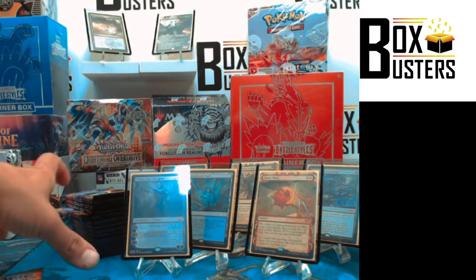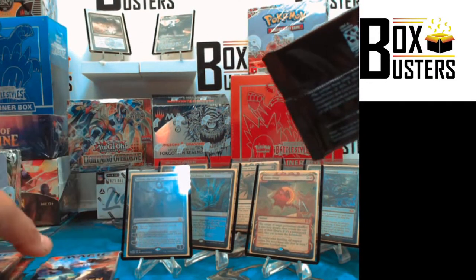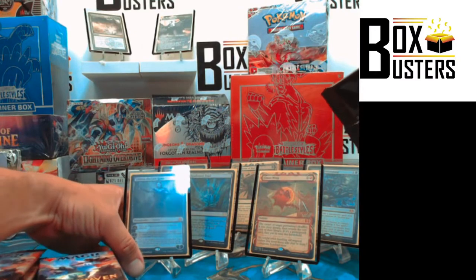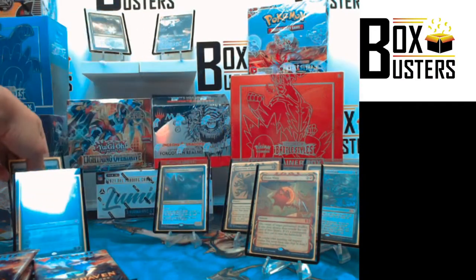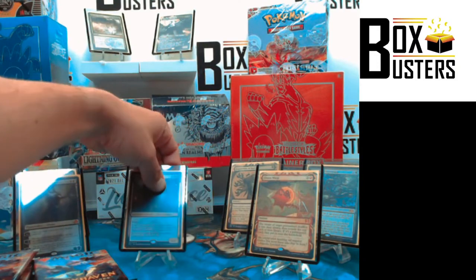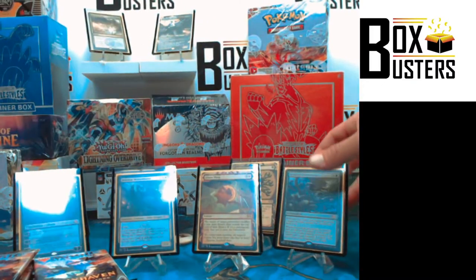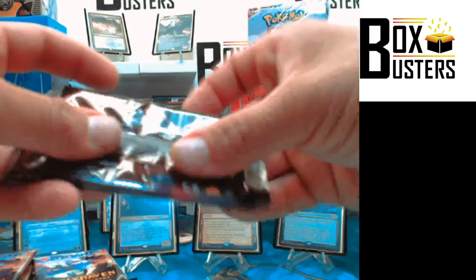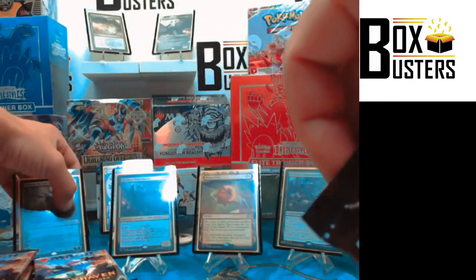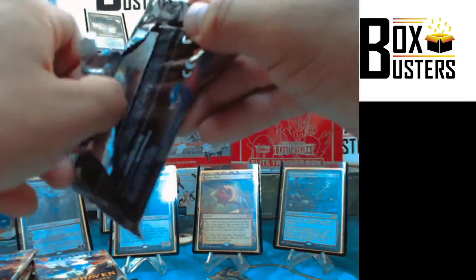Let me move some of this up, let's split this in half again. Liliana stays front and center. Veldros Witherbloom, Chaos Warp, Unbound Flourishing — we'll keep Inquisition out back. A little bit of reorganization — and you can't see Liliana because of the glare, but now you can. There we go. We are reorganized.